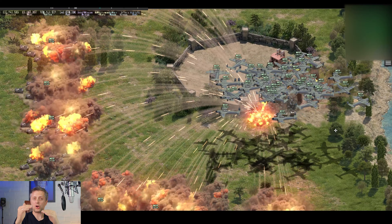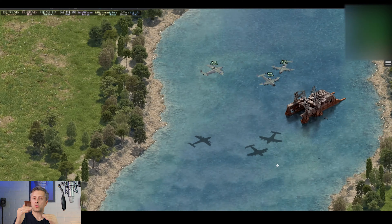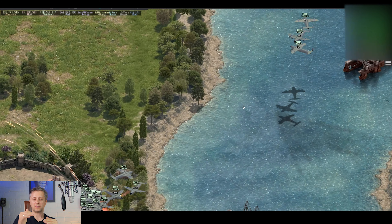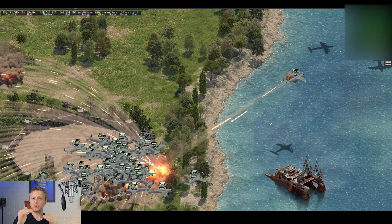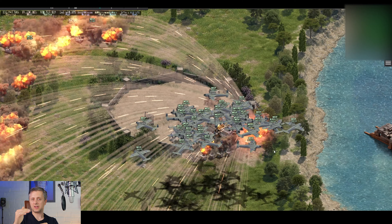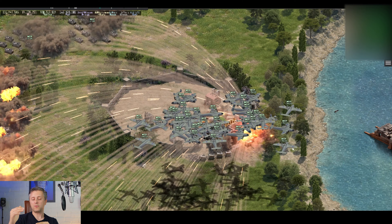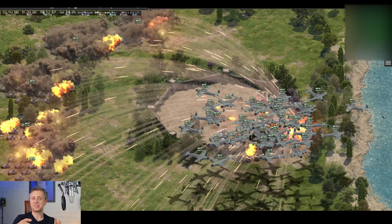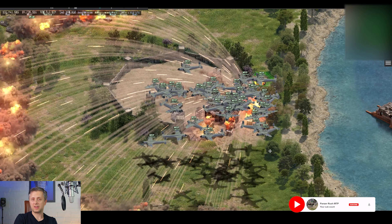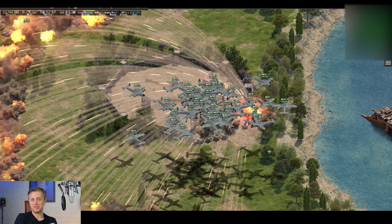The armor of the SP6 is much, much lower than the plane. Also, I noticed that if you're using a Horton, the Horton has only 2,000 armor while the bomber has 3,000 armor. So if you're attacking with a bunch of bombers and even one Horton, the moment the Horton starts shooting, the base will prioritize it first.